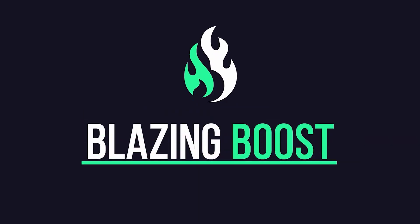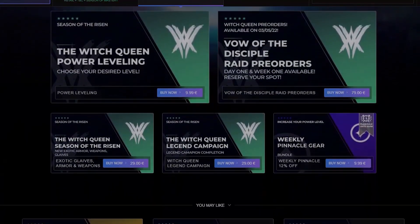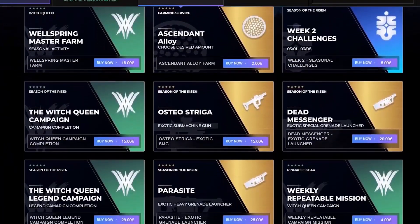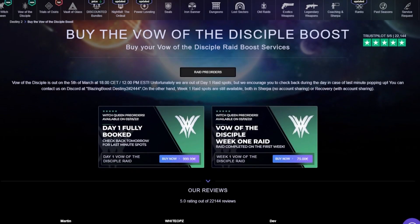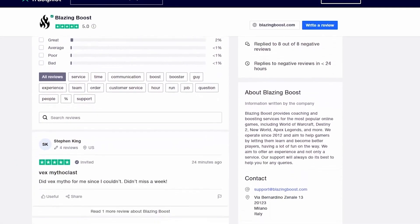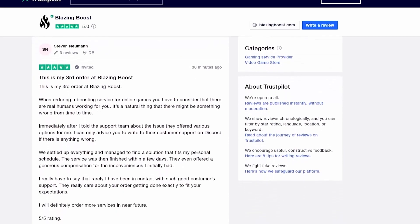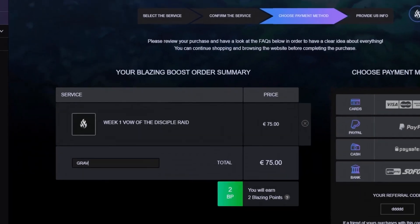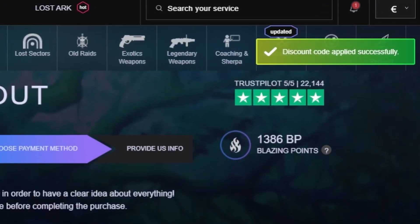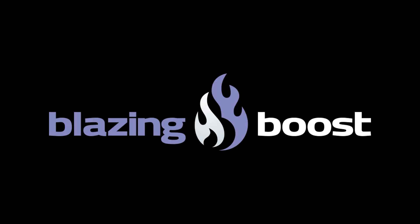Real quick, I just want to give a massive thank you to the sponsor of today's video, Blazing Boost. If you guys are ever struggling with LFG groups and you really just can't seem to get anything done, Blazing Boost has your back. With over 22,000 five-star reviews, Blazing Boost is easily the most trusted Destiny 2 Sherpa service out there. They offer Sherpas for literally any activity you can think of, whether that's Trials of Osiris, Nightfalls, or even the new Vow of the Disciple Raid in Witch Queen. You can use my code GRAVELY at checkout for a 5% discount. Huge thanks to Blazing Boost for sponsoring today's video.